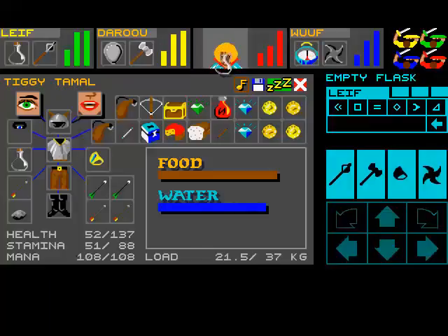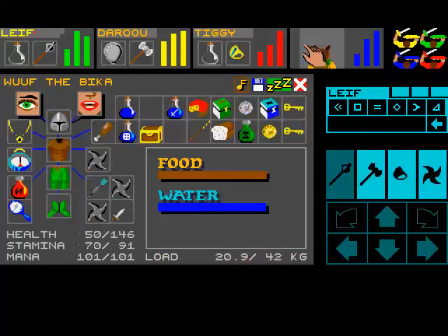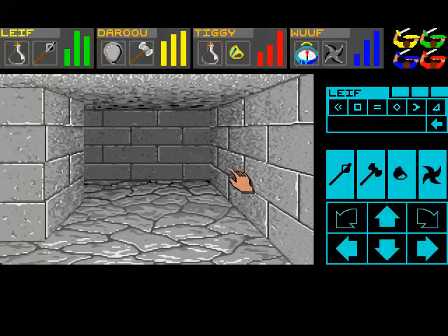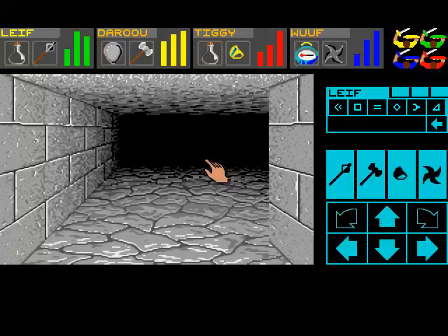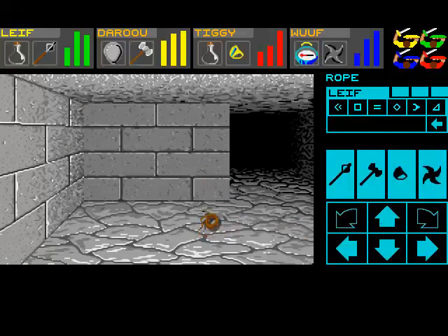I can grab my flask back now, and we might as well use the healing potions here as well. So quite a few of these guys are damaged — let's heal them up. Let's heal up Daru. Is Leaf injured? Tiggy and Wolf — no, it was just Daru who got injured. That is pretty, pretty bad. Let's go around here and see if we can find anything useful.